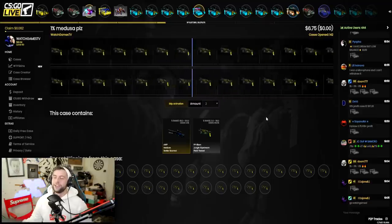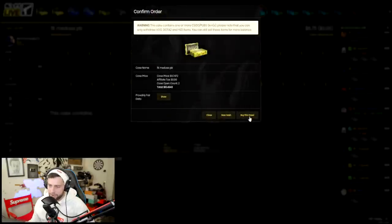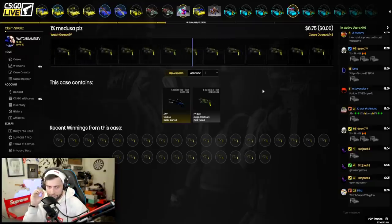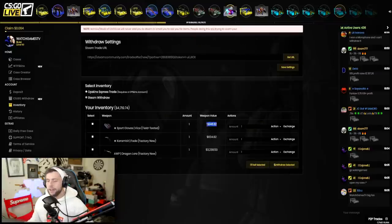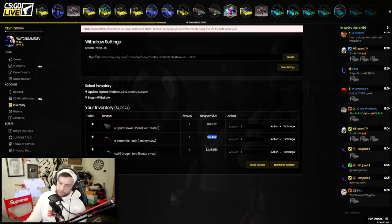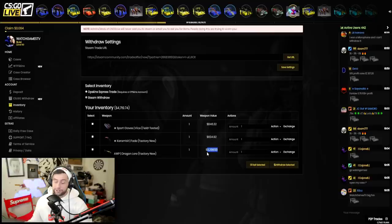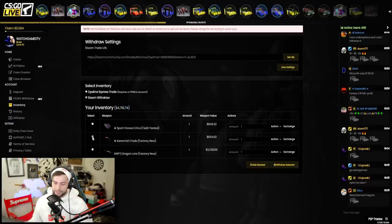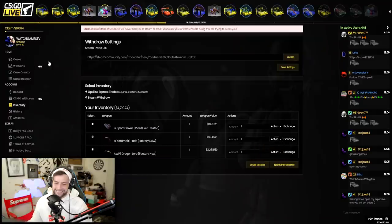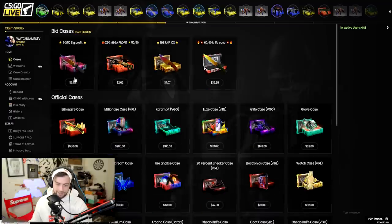We're going to try for the OP Medusa with the last bit we have. I am in profit now so that's exciting. Maybe I'll sell the knife and go for the Billionaire case — it could be a good payout but we could also get really screwed. 143 cases in on the Medusa and still nowhere. Let's check our inventory: 846 Vice Gloves, Karambit Fade, and the Dragon Lore that saved the day. Total profit is 774 dollars!